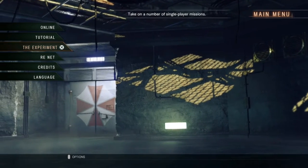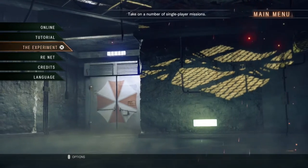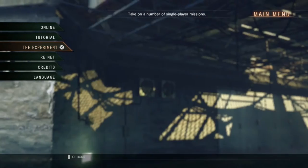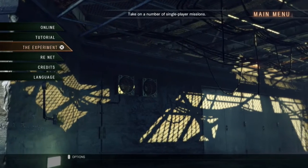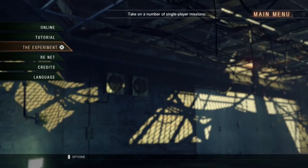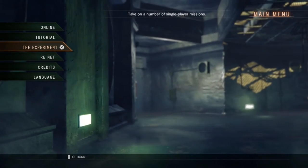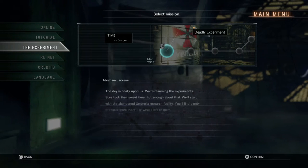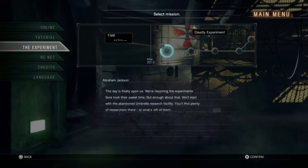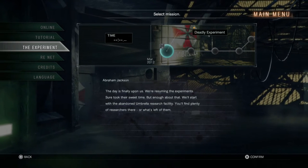So it turns out in order to get online and the experiment mode, you have to wait a little bit — you have to wait for the game to download and all this stuff. Then the online experiment unlocks. I also customized my character — his looks, his guns, and all that — so I'll show you guys all that. The experiment is basically, not really a story mode, but kind of like a survival mode. So I'm gonna show you guys the first one.